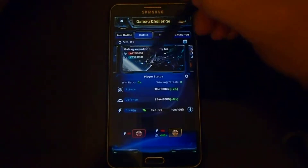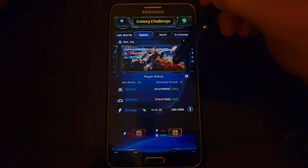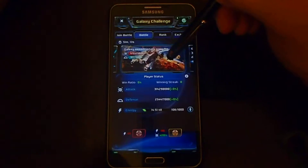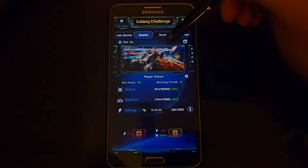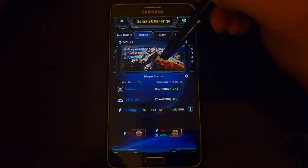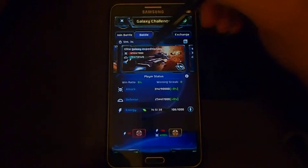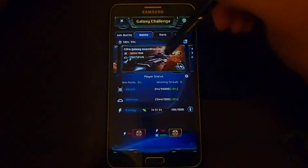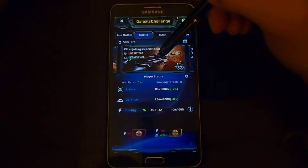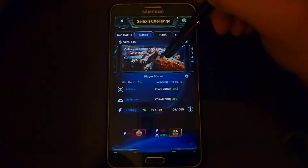The second one is usually fairly strong, not quite as strong as the first one. This one right here with the lava on the planet is what we typically call lava, and this is the one that gives the maximum number of points. If you are able to attack this one and win, this is the one you want to do it on. This one here is the Elite Galaxy Expeditionary Force — the Elite GEF enemy — and it's exceptionally strong but does not give any more points.